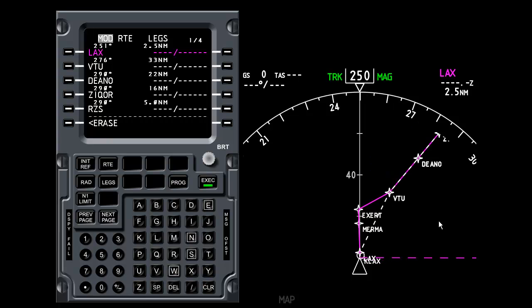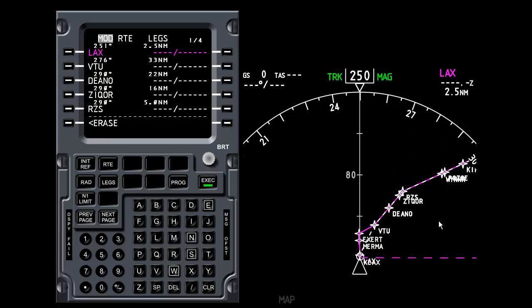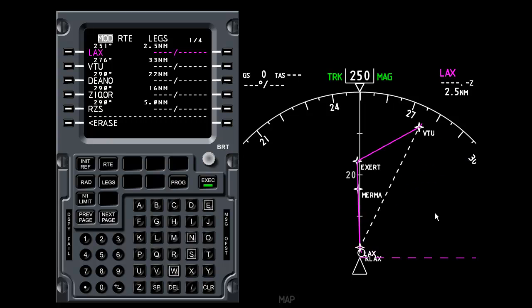Zooming out on the navigation display, you can see the white dashed line takes us all the way up to San Francisco. This isn't active yet — if I've made a mistake, I can press the Erase button. Pressing it now causes the white dashed line to disappear and the flight plan reverts to the magenta flight plan.